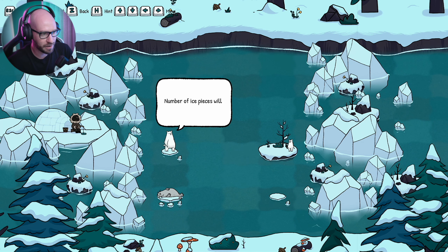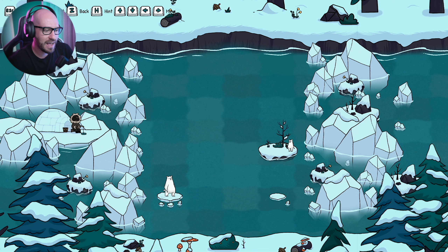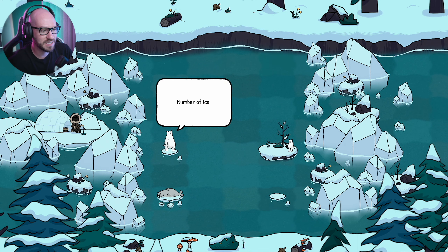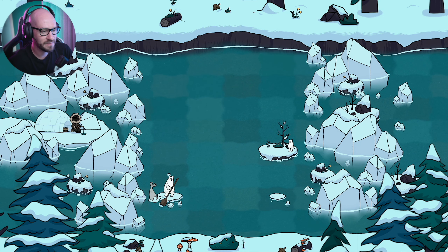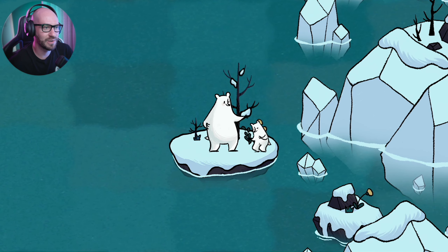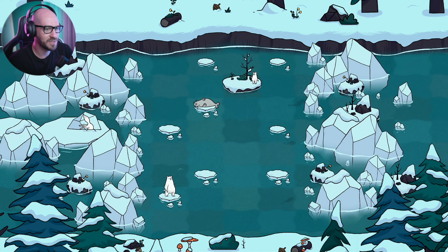If you want to restart, press R. Let's go down, then to the right side, then up. There we go — we unlocked the cub and the seal in this level. Awesome.